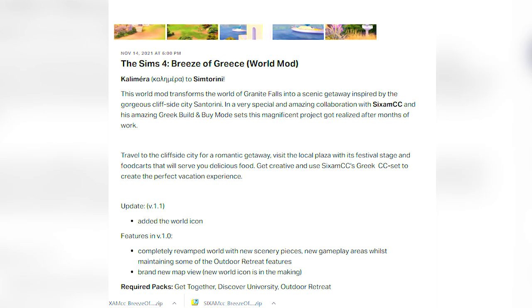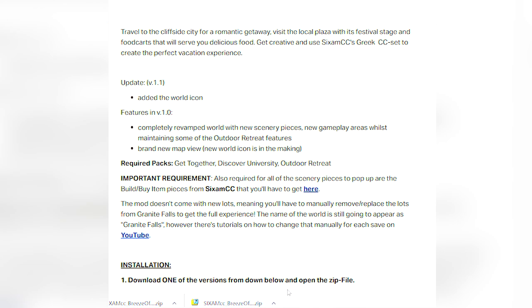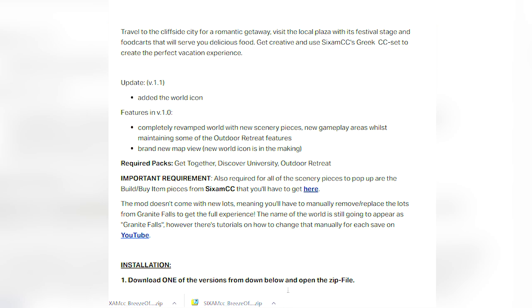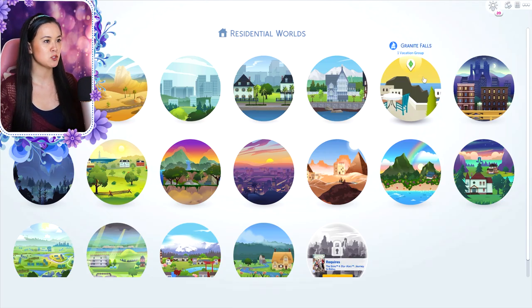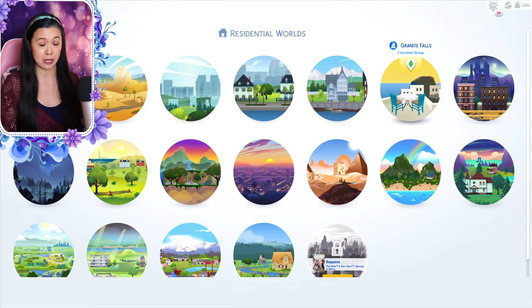This world replaces Granite Falls — it is Greek inspired, inspired by the cliffside city of Santorini, and it is called Simtorini, which is super cute. It's a completely revamped world with new scenery pieces and new gameplay areas, whilst maintaining some of Outdoor Retreat's features. This mod does not come with new lots, meaning you'll have to manually replace the lots from Granite Falls to get the full experience. The name of this world will still appear as Granite Falls, however there are tutorials on how to change that manually for each save on YouTube.